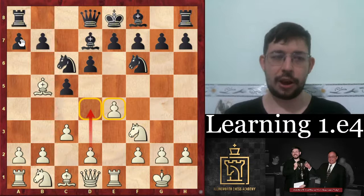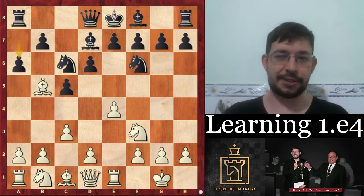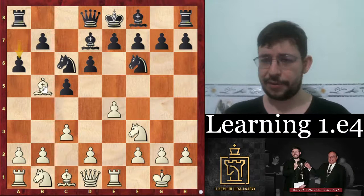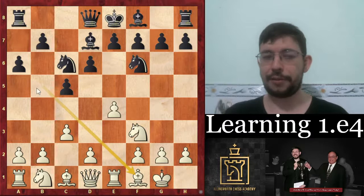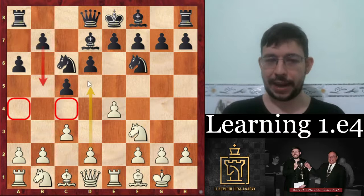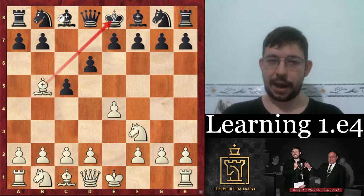So Knight to C6 doesn't have the best reputation for equality. You have A6 — there are a lot of different retreats for the Bishop. Do make sure to comment below with the move you would play in this position if you were White. Well done if you found Bishop to F1. It's not the only good move, but the nice thing is you're keeping the Bishop out of the way of the attack — if you put it on C4 or A4 you get kicked by B5 and they gain space with tempo. With Bishop F1 we don't give that, and we can go D4 next turn for a nice space advantage in the centre.